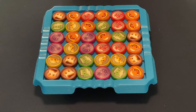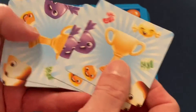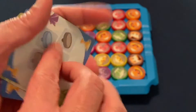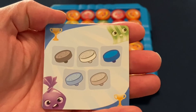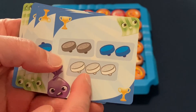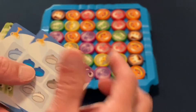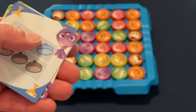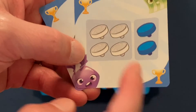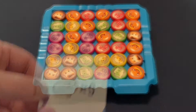The winner is the first one to complete one of their gold cards. There are six goal cards: one requires one candy from five different kinds; one requires two different candies of two different kinds with one of three; one requires two of four different kinds; one requires three of two different kinds; one requires four of one kind and two of another; and one is simply nine candies total.